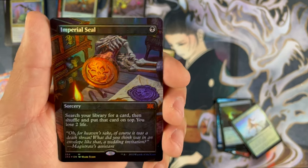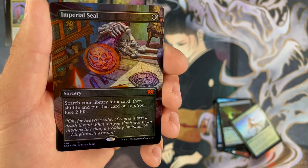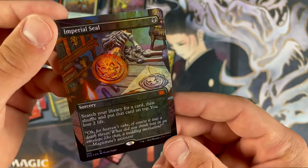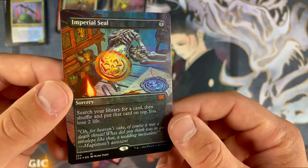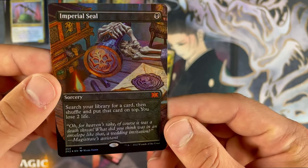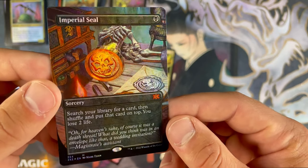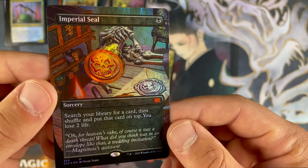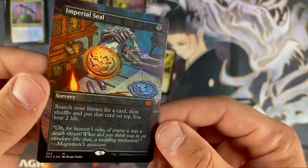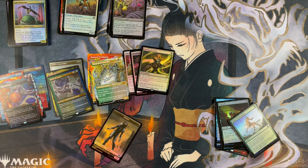Holy shit! Alex, dude — foil full art Imperial Seal! Get the hell out of here. That is ridiculous. Did I not call that? I called that, dude. I don't know if I should go to the casino or buy a lottery ticket, but man, I called that. That is ridiculous. Wow. That is insane, guys. That's crazy.